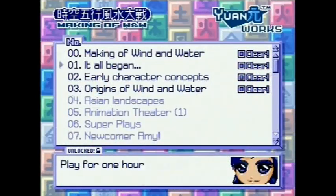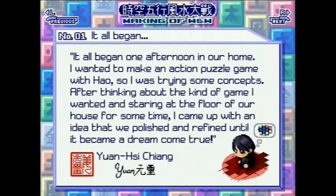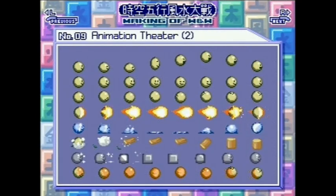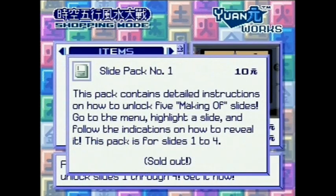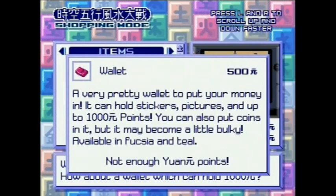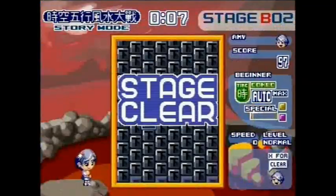There are plenty of other features too, like the Making Of section, which you can gain access to after beating the first puzzle battle. This area is an achievements section of sorts, where passing certain tasks in any of the other modes will unlock behind-the-scenes information about the game. There is also a gallery you can unlock. The Overworld Shop is where you can buy hints on how to unlock the Making Of achievements, and also where you can buy gallery pages, mini-games, and other useful stuff. From the humorous story to the ton of unlockables to earn, there is a lot to keep you busy here.